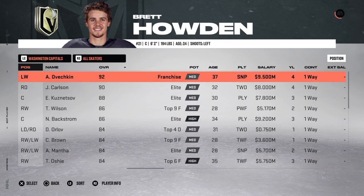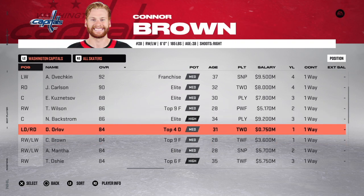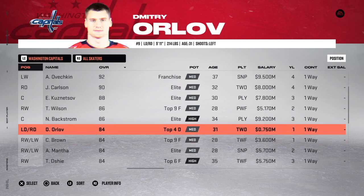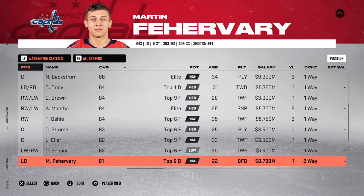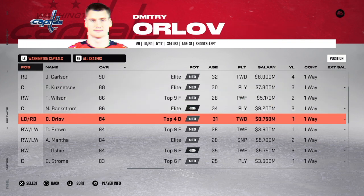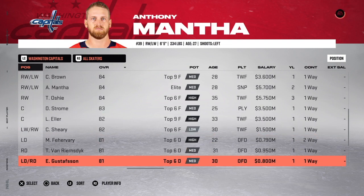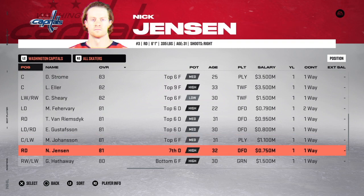Washington Capitals — a couple of changes here, actually. Dmitri Orlov: it's a big one from 5.1 million to 750K. Basically, you can do Orlov and get it all out of the way, or you can do a few expiring players like Connor Brown — you'd have to do Brown and Eller and Strom, or just two of those. I prefer to just do it in one player to keep the least amount of things from being altered. Orlov from 5.1 million down to 750K, and Nick Jensen from 2.5 million down to 750K as well. The Winnipeg Jets are salary cap compliant.